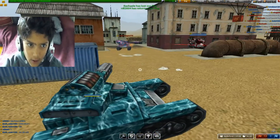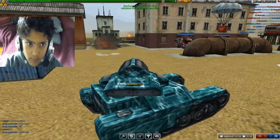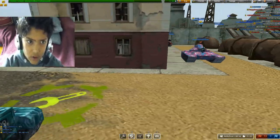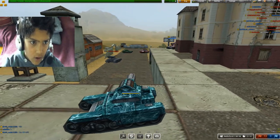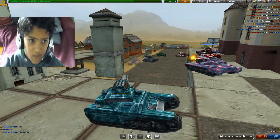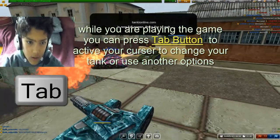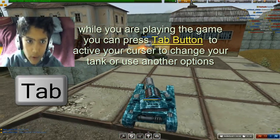You can go forward and shoot. With the left mouse button you can also shoot. If you want to get your cursor back, you press Tab and then you can click anywhere on the screen.